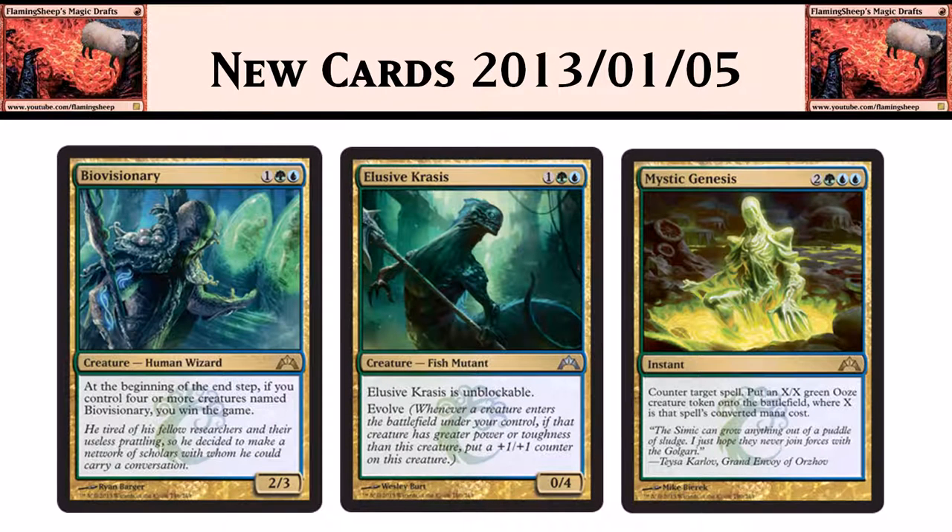Then we have a bunch of Simic cards. We got Biovisionary: 1 green blue for a 2/3. At the beginning of the end step, if you control four or more creatures named Biovisionary, you win the game. There's a copy spell with Kicker that lets you make like five of them and potentially win. It's kind of like Laboratory Maniac — not very viable, obviously useless in limited and probably not going to be a big deal in Constructed. But it's always neat to see alternate win condition cards being printed — I love them.